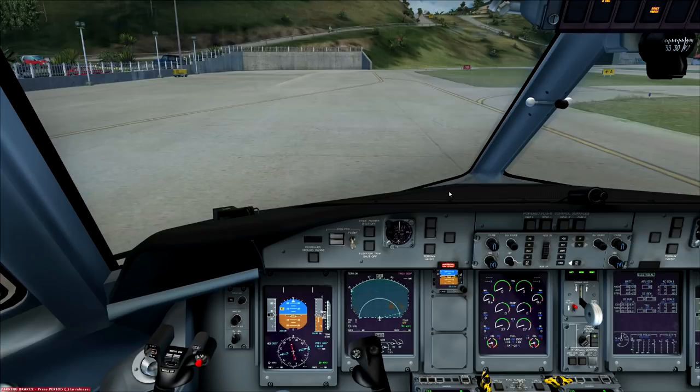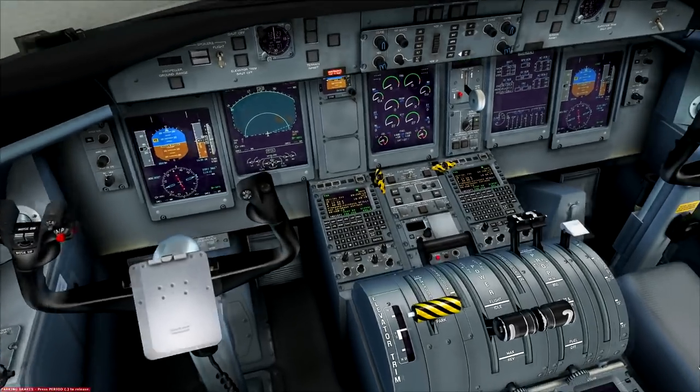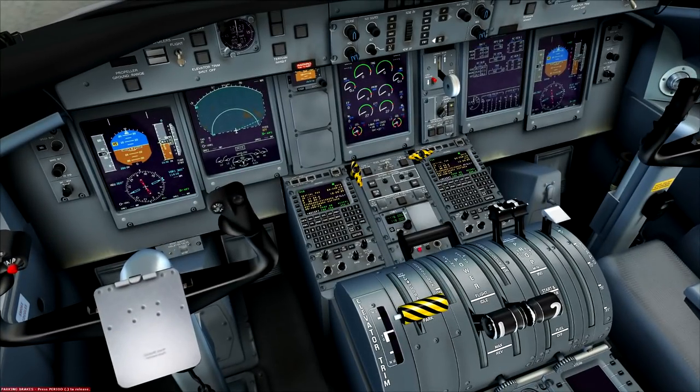Integrated standby instruments: checking they're all working — yep, everything good. Clocks are up. Artificial horizon is up here. Backup comm unit — turn that on. Landing gear lever is down. GPWS landing selector: we're on flaps 10 right now, we'll leave that until we come in for landing at Princess Juliana.